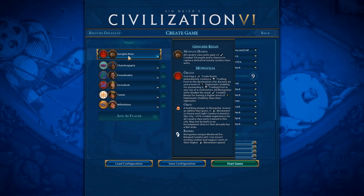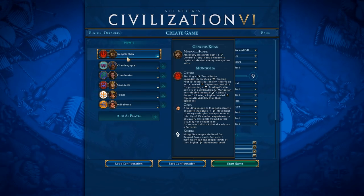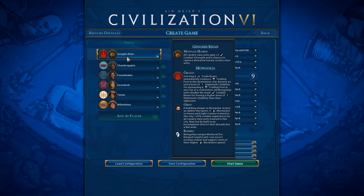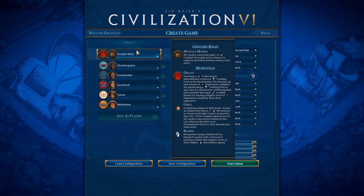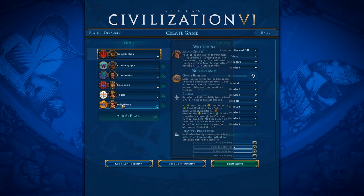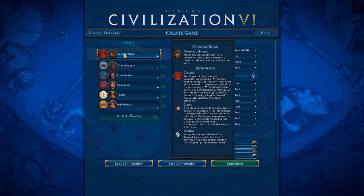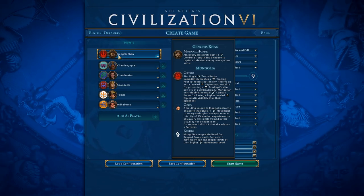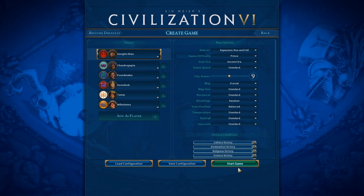We also have the Keshig, the Mongolian unique medieval era range cavalry unit. Whether we'll get that far I don't know, but we shall try our best. It can escort moving civilian and support units at their higher movement speed. The reason we're picking this one is because we're limited to 150 turns and some of the bonuses come in much later in the game.